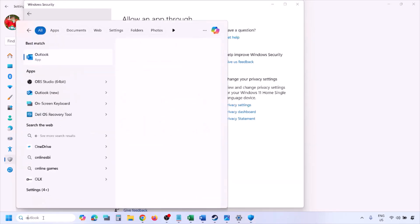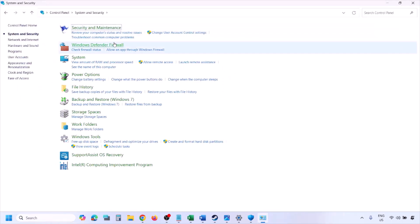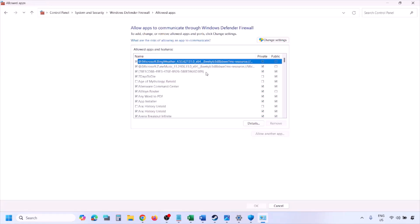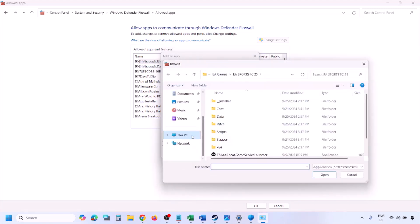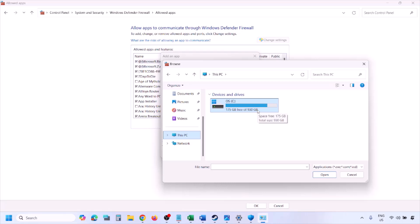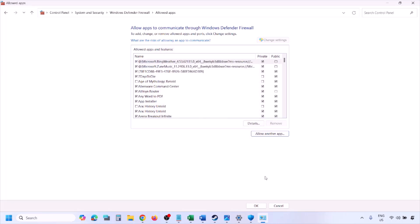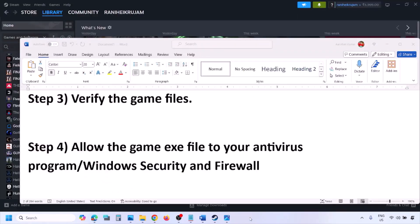You can do the same thing in the Firewall. Type 'Control Panel' in the Windows search box, go to System and Security, then Windows Defender Firewall. Click on Allow an App or Feature Through Windows Defender Firewall, click Change Settings, then Allow Another App. Click Browse, go to the game installation folder, select the game EXE file, click Open, click Add, and then click OK. Launch the game and check.